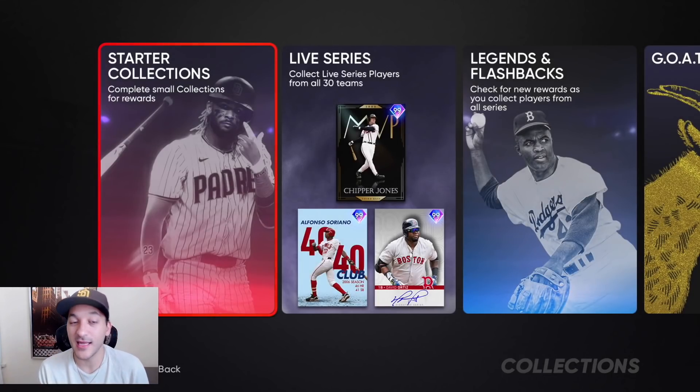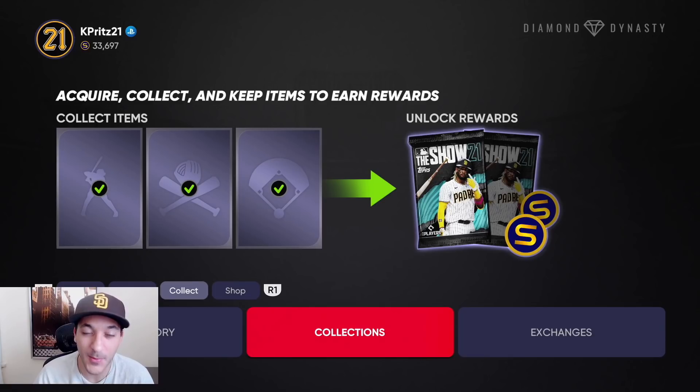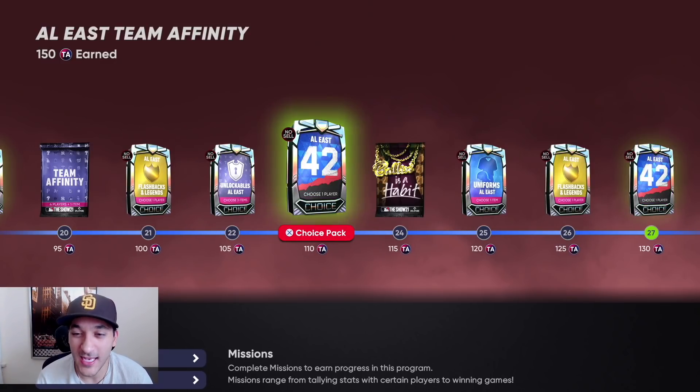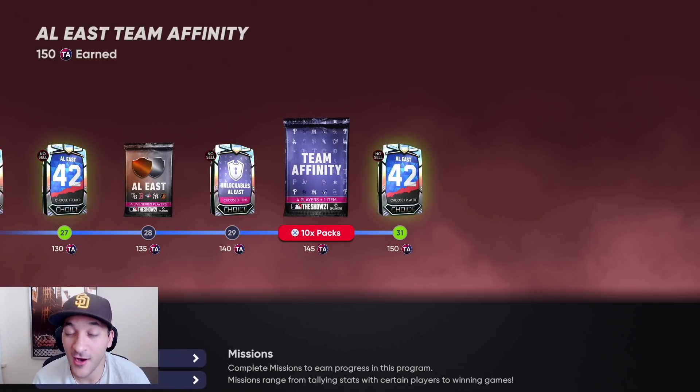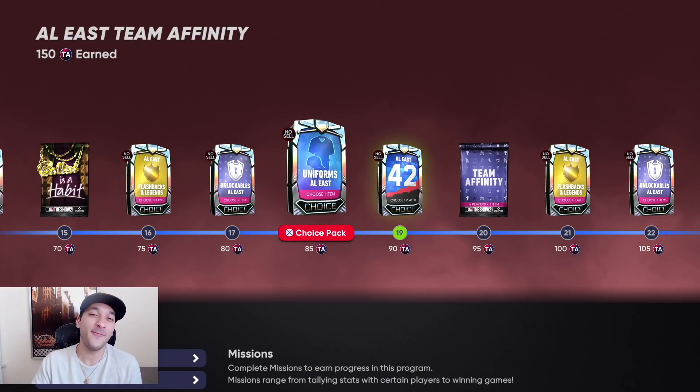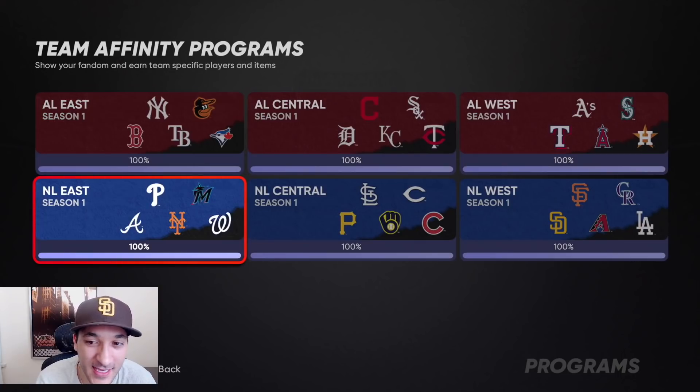Once we sell our current investments we're going to double down and try to turn that 600k into a million. I think we can get to 1.5 to 2 million by focusing more on investing in cards rather than grinding. Team Affinity is coming out next Friday — we're gonna get at least another 100 Team Affinity packs, probably 30-plus Balling as a Habit packs. So many packs coming this next week.